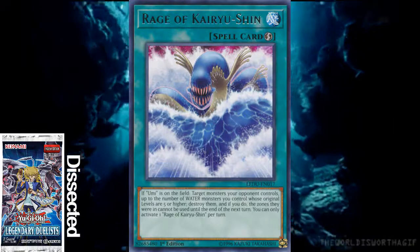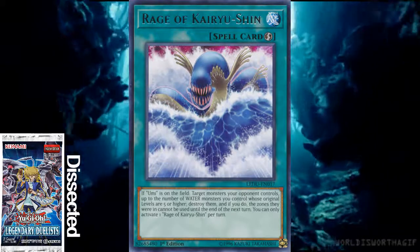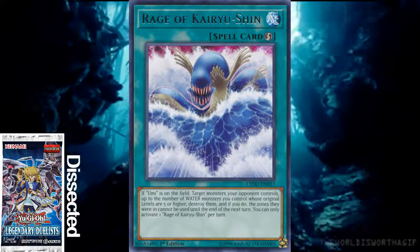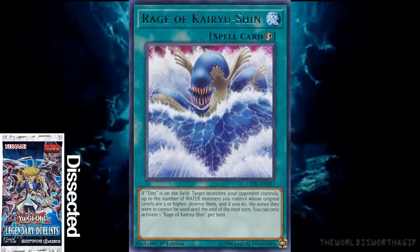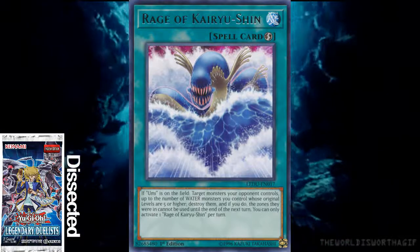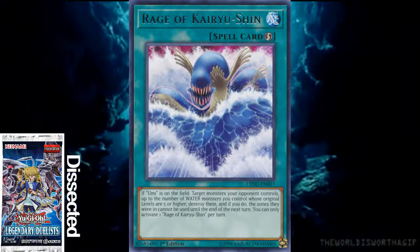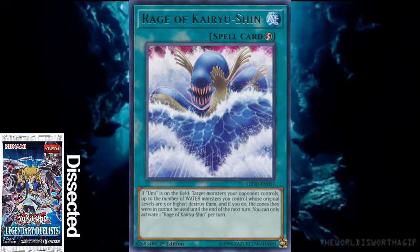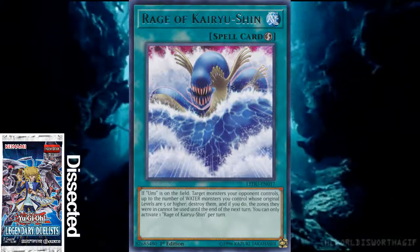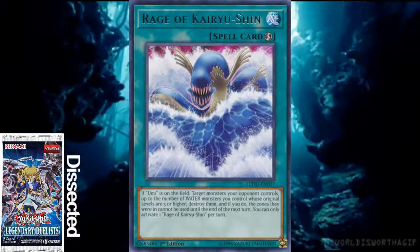This quick-play spell card does have a pretty decent effect. While Umi is on the field, it targets monsters your opponent controls up to the number of water monsters you control whose original levels are 5 or higher, and if you do, destroy them. And if you do, the zones that they were in cannot be used until the end of their next turn. You can only activate one Rage of Karyu Shin per turn. It's basically just a way to get rid of problem monsters.